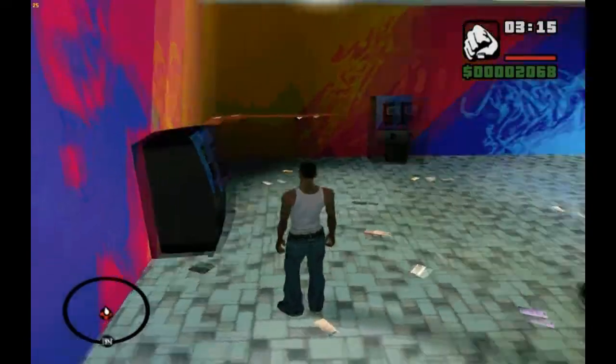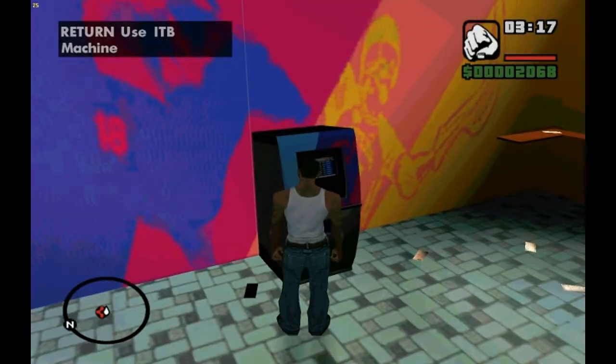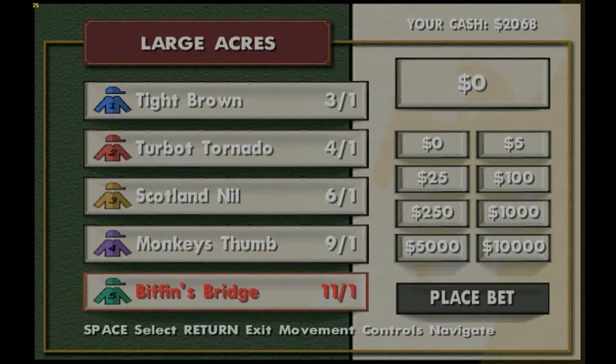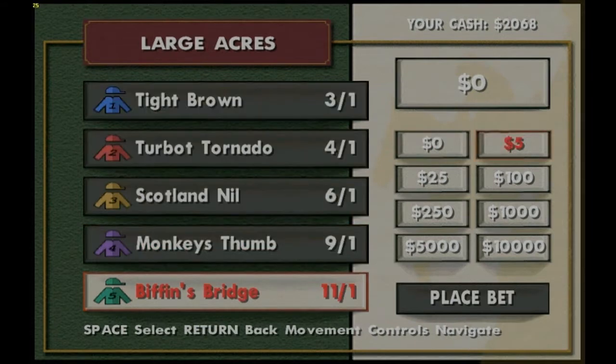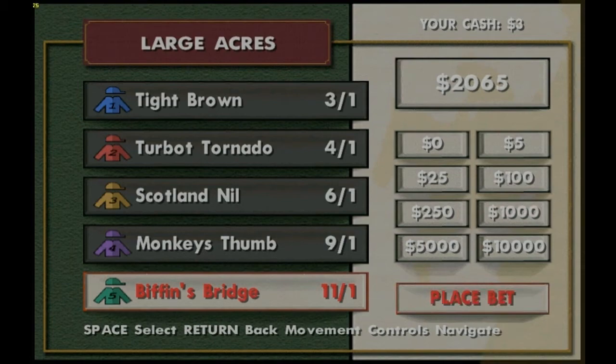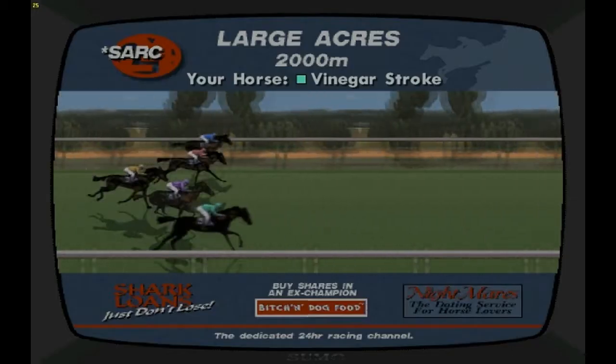I just barely started the game, so I don't have much money. Go to one of these machines and you're going to want to put all of your money on the bottom one. This is going to take a couple of tries because there's a tiny chance you'll win it the first time — as you can see, it's one out of eleven. So you put in all your money, place the bet, and then watch.